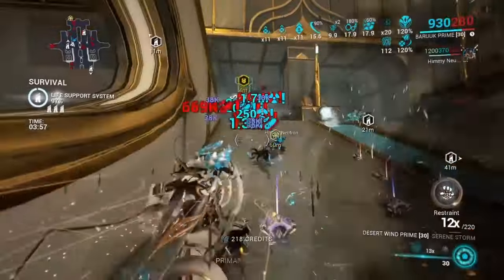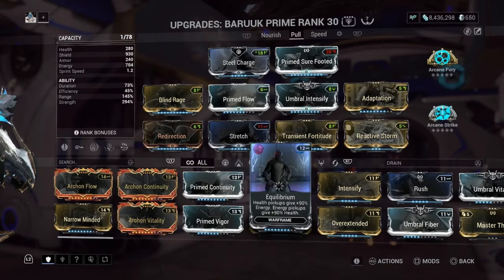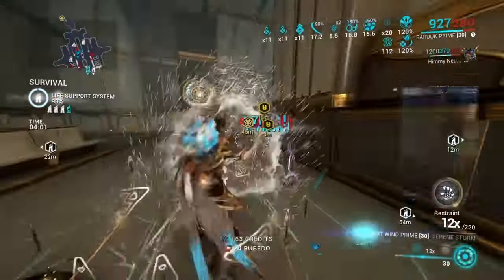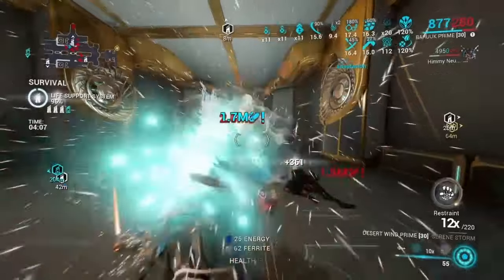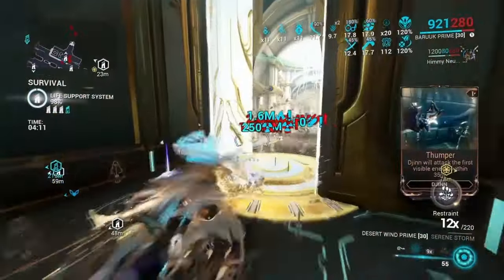One last key mod for the Vopaphyla is Synth Deconstruct. Pretty much every time your companion hits an enemy, they have a chance to drop a health orb — and this combined with Equilibrium basically makes for a bootleg Nourish. So that'll help you maintain your energy. I don't have Equilibrium on my build personally because I have other things there, but the option's there if you really need it.